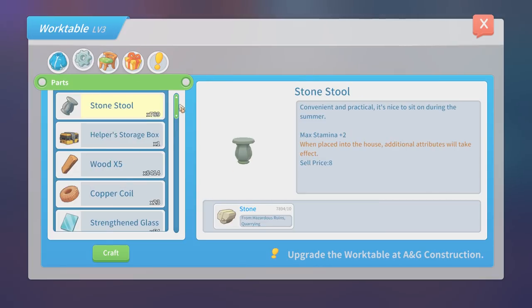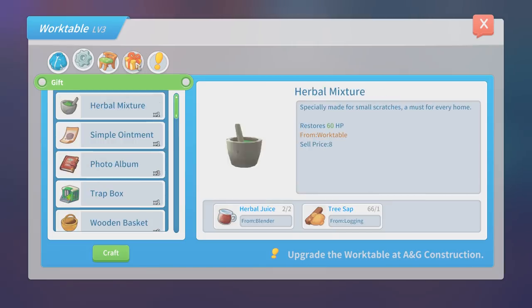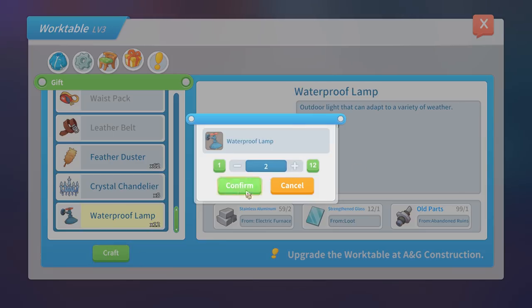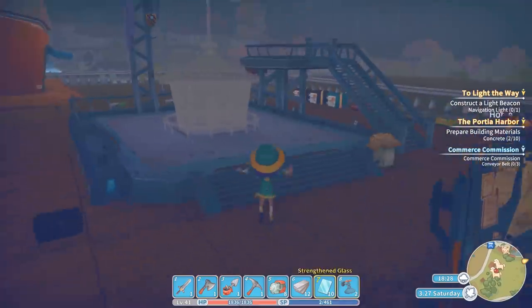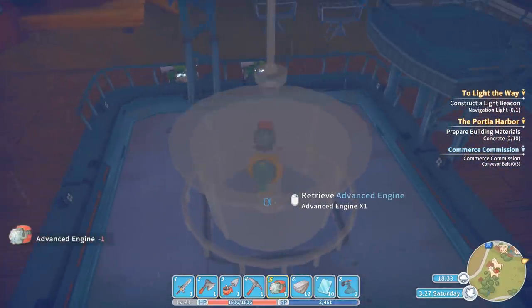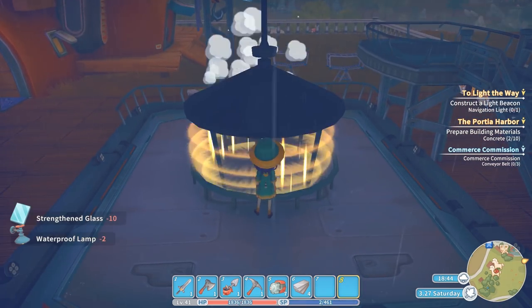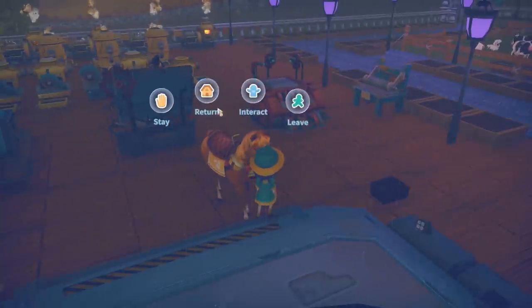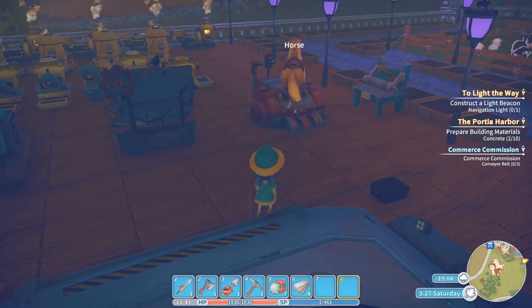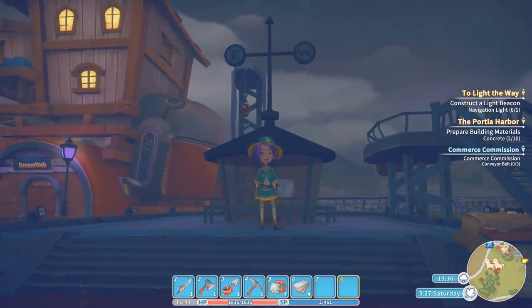Twelve strengthened glass, then two waterproof lamps. Lovely stuff - they all went in the right place as well, fantastic. So we need one advanced engine, some aluminium plates, some strengthened glass, and two waterproof lamps. Wonderful. Sorry guys if my thumbnail has a horse's butt in it - you know why! Bye bye. Right, let's stand in front of my navigation light - it's looking awesome. Let's take a little selfie of it.